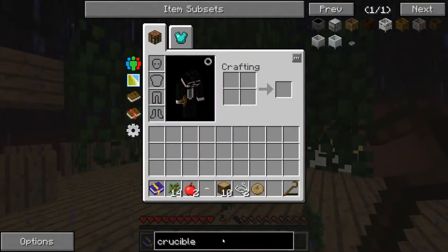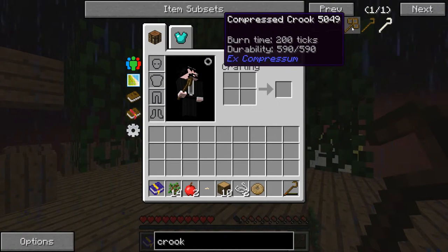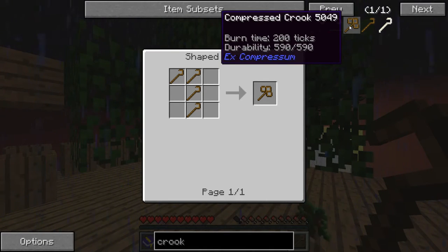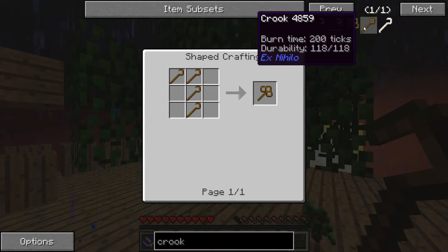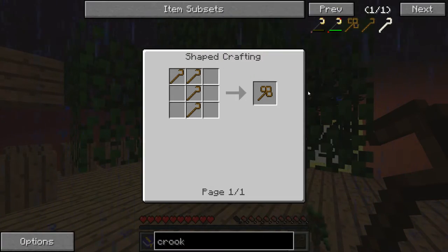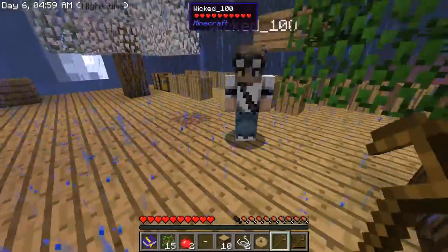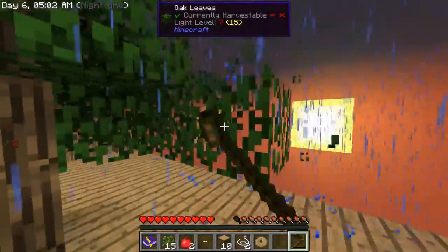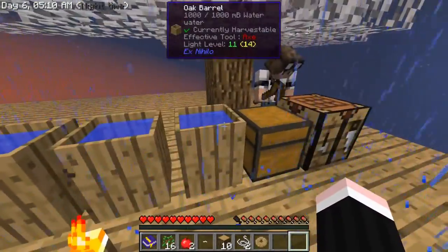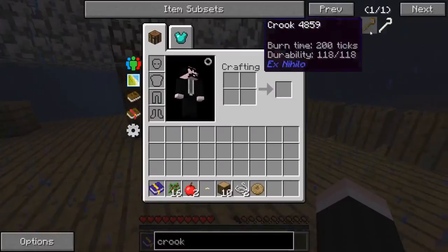I'm gonna need a better crook. We have a bone crook... ooh, there's a compressed crook — it's four crooks compressed into one and it's better. It's basically like five or six crooks in one. How many did they drop? You gave me two — I had one from before that was almost out. Can you also make me a compressed crook? It probably has a better chance of dropping stuff.